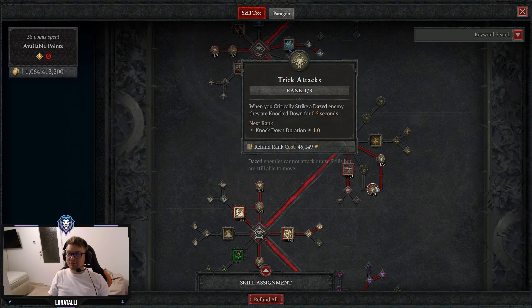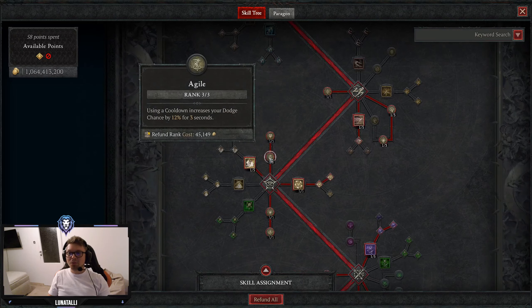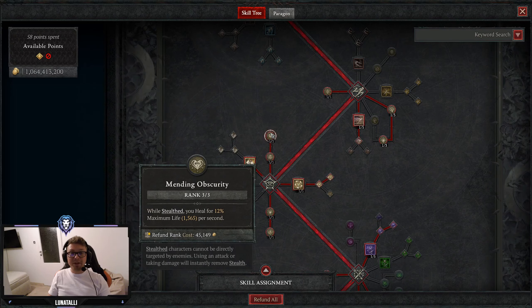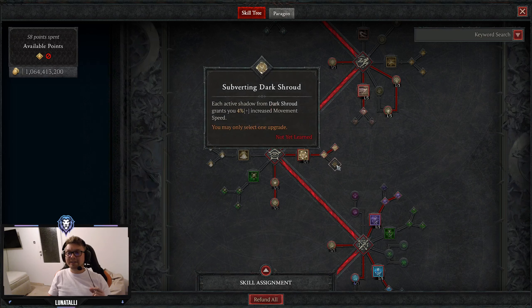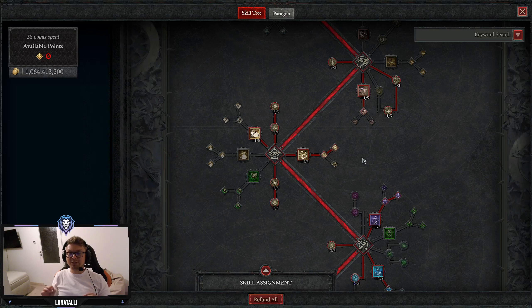1 point in Concussive, 1 point in Trick Attacks, 3 points in Agile, and 3 points in Mending Obscurity because we are stealthing a lot. This is pretty much our small Momentum and Stolen Vigor kind of healing. 1 point in Concealment, 5 points in Dark Shroud for the extra damage reduction, Enhanced Dark Shroud and Countering Dark Shroud instead of Subverting — because this is a heavily Crit Strike Damage focused build, so Crit Strike Chance is the best in slot. That's what makes us do damage in the first place.